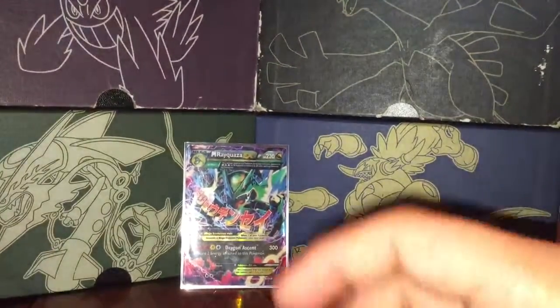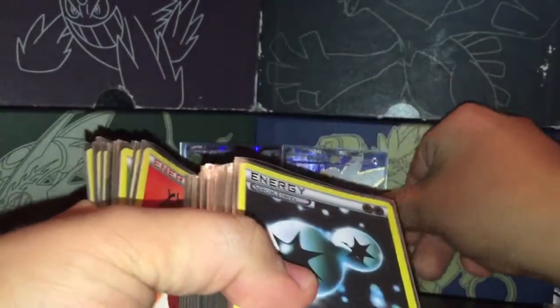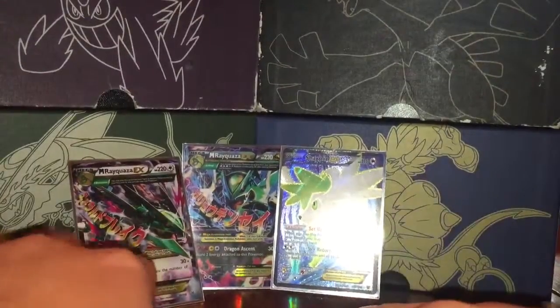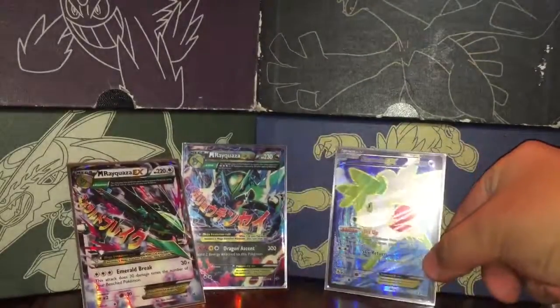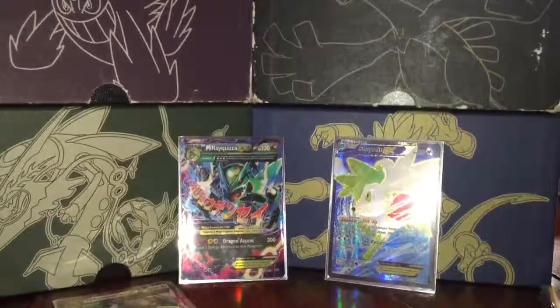That's the deck — it consists of Hoopa, Mega Rayquaza, and Shaymin. That's pretty much it. Still got to get the full crystal art of the Mega Rayquaza with Delta Max. But yeah, that's it guys — thank you for watching and stay tuned for more. Thanks a lot.